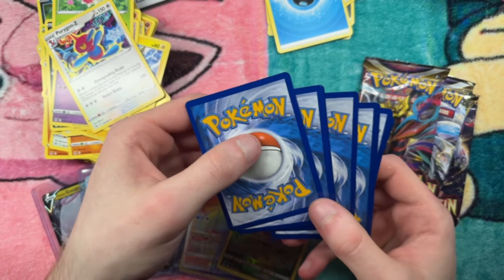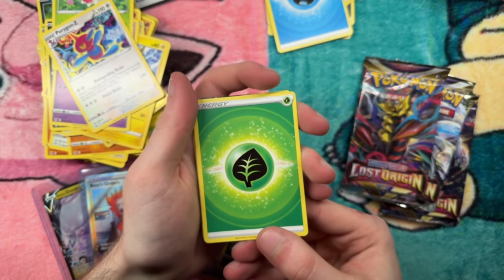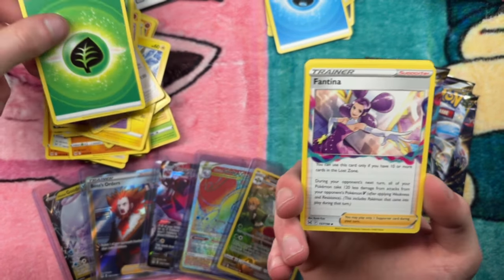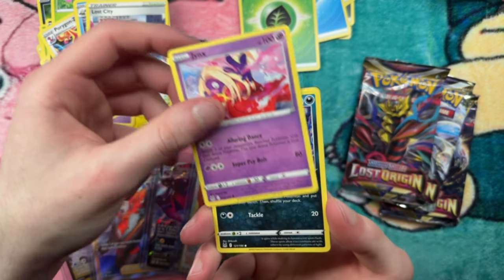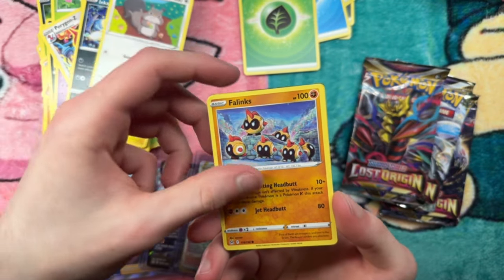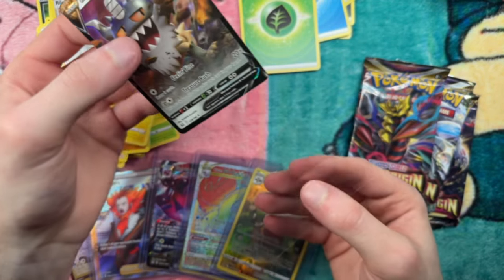Pack nine: four to the front. Leaf energy. And another hit — this is actually freaking crazy! Abomasnow, Jinx, Skovit, Flinx, Poliwag, and a Berserker. Not too shabby.